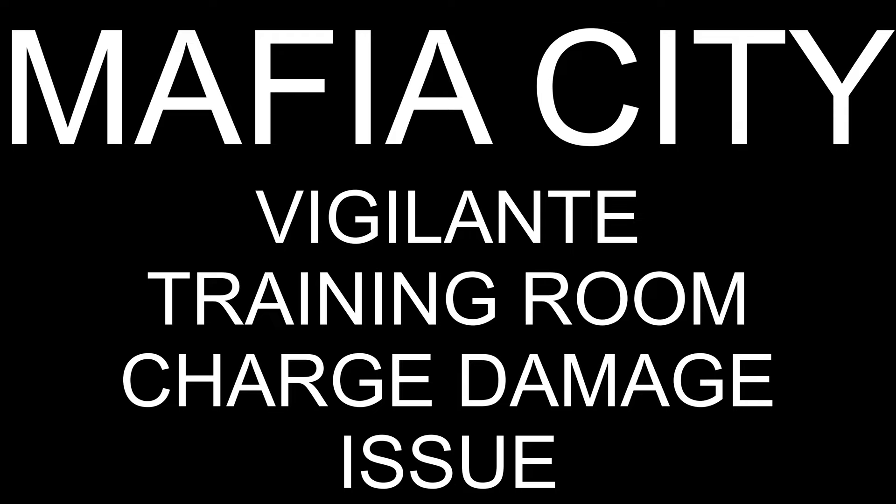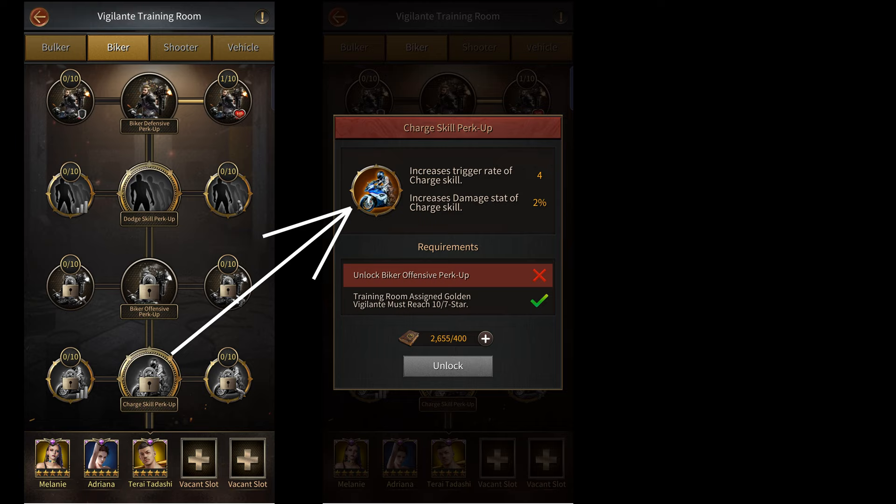In this video, I'm going to be answering a very specific question about the Vigilante Training Room that a lot of you guys have. And the question is, why is the biker charge damage that you get from the Vigilante Training Room not added to your battle reports?